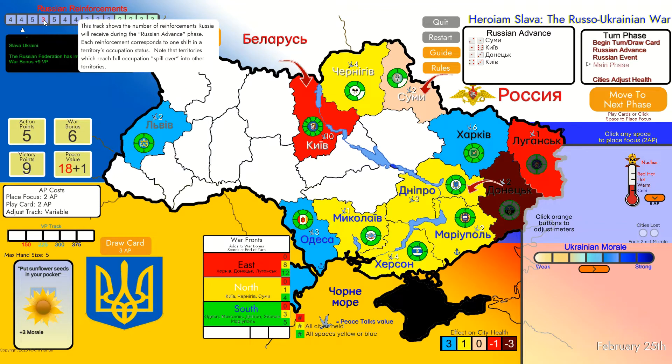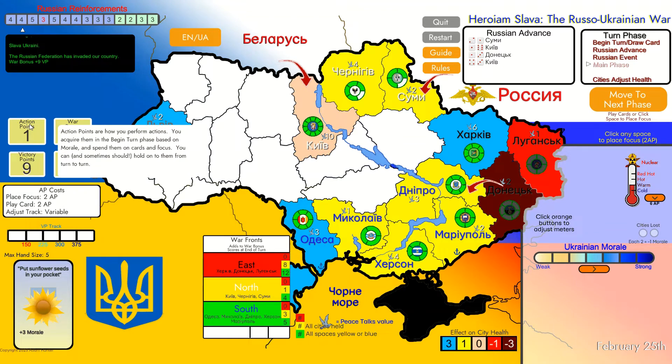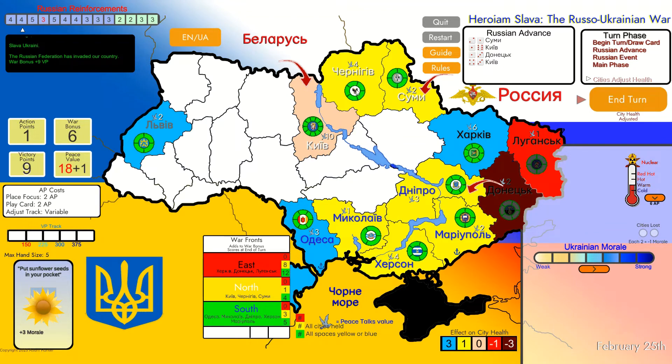We have five points left so I'm going to use them on Kyiv. Then Sumy might be a good idea - it has only four cells and one is already lost. I have one action point left which carries over to the next turn. Moving to the next turn, you can see that Sumy and Czernichow are now all green again - that's good.